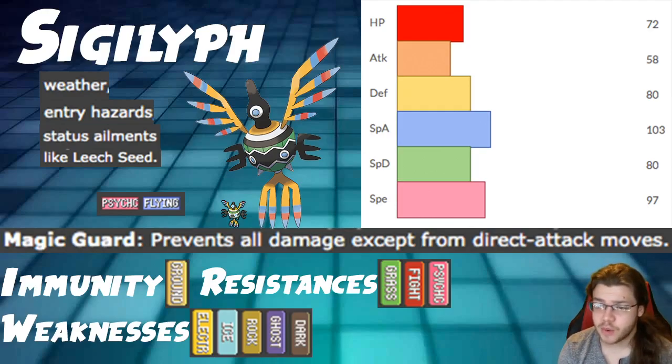This Pokemon has access to a lot of really good support moves — really interesting stuff. It has Gravity Hypnosis, it has Imprison Trick Room, it has regular Trick Room, it has screens. This Pokemon can really do a lot.